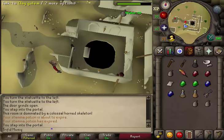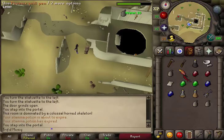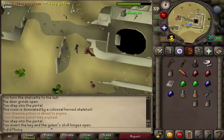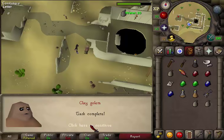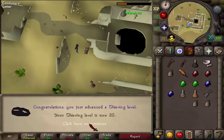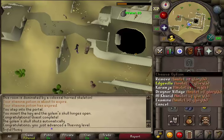Back at the golem, talk to him and skip through the conversation a little bit. Then use your quill pen on the papyrus to write something on it. Then use your strange implement on the clay golem to make an opening, and then use the golem program on the clay golem. Click to continue — quest complete! Congratulations, you've completed The Golem quest. You are awarded 1 quest point and 1000 Crafting and Thieving experience. Hopefully this guide helped — subscribe, rate, and comment. Thanks, bye!